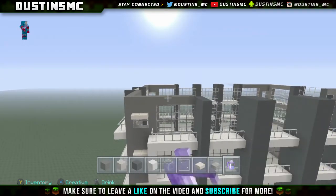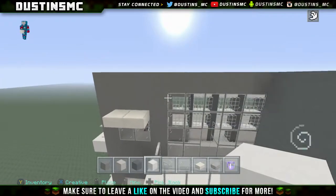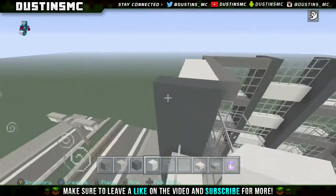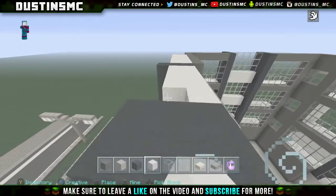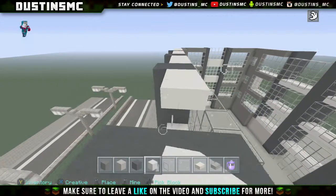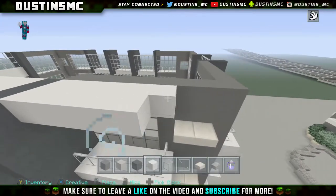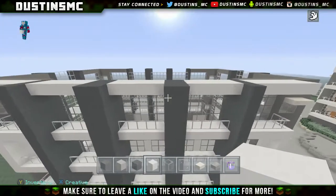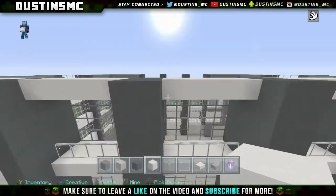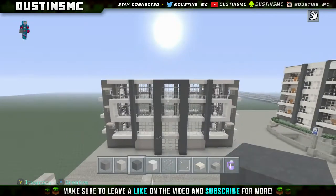So first things first guys, we're gonna take some swiftness. We're going to grab our white concrete and we're gonna come right here and we're gonna do this two blocks out, just like that. Now you want to go ahead and do this just like so, all the way through. Just like that so we kind of have this little part right here. Now here's the thing - you're gonna go ahead and take this black concrete and you're gonna come right across right here.